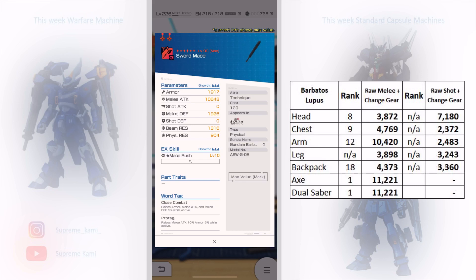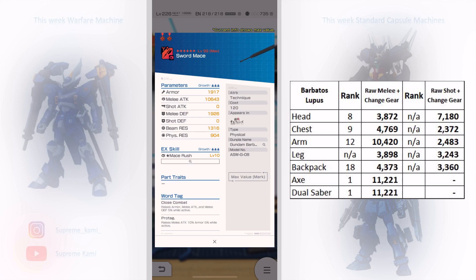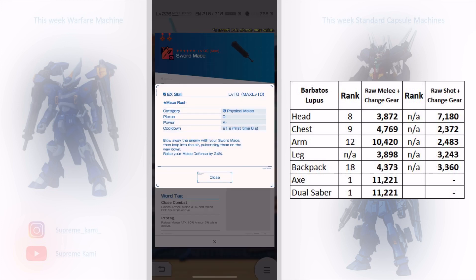For the melee weapon in the axe category, this will rank number one in that category. It has an EX skill, comes in at A-minus power which is good, and also raises melee defense by 24%. If you're doing a melee build you'd want two of the same parts to get the full 30.5% change gear. Nowadays with the one-to-one-to-100 scale that's more achievable. But if you just want the EX skill, you don't even need to alternate it — it comes in at B-plus power before alternation, which is pretty powerful already.